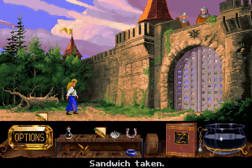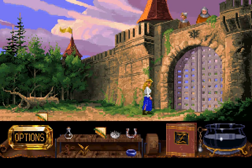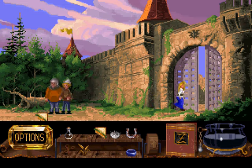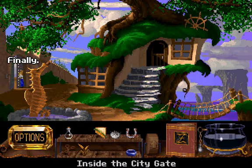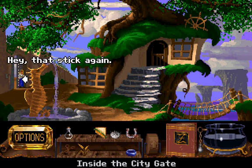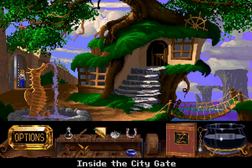Now to hide. Look at this cunning hiding place. Bingo! Finally. Ooh, there's a stick here. I'll have that. Hey! That stick again! It's that same stick!